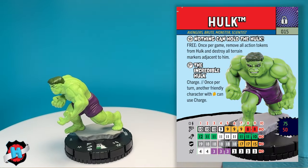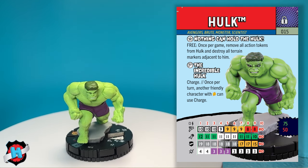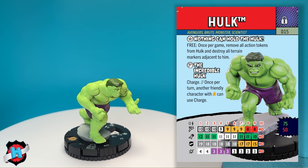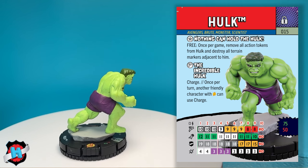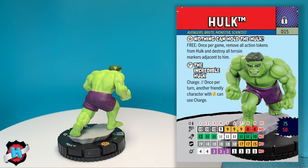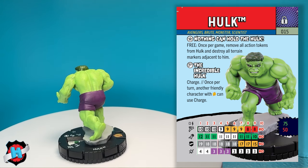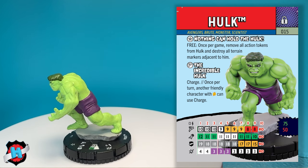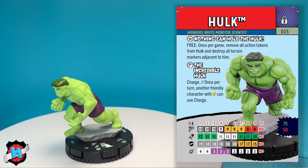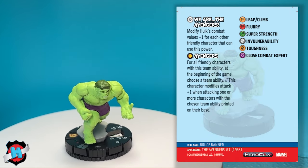The Hulk, from the most iconic Avengers lineup, has keywords Avengers, Brute, Monster, and Scientist. He has a trait: Nothing Can Hold the Hulk — once per game, remove all action tokens from the Hulk and destroy all terrain markers adjacent to him. So if Hulk is double-tokened, boom, totally freed up. Your opponent thought he was safe — he's not. He also has a special speed power on his first four clicks: Charge, and once per turn, another friendly character with Avengers can use Charge as well. Automatically handing out move-attack to any friendly Avengers character. He's got big beefy combat values, and on his last four clicks he has the We Are The Avengers special damage power, with some nasty powers too.